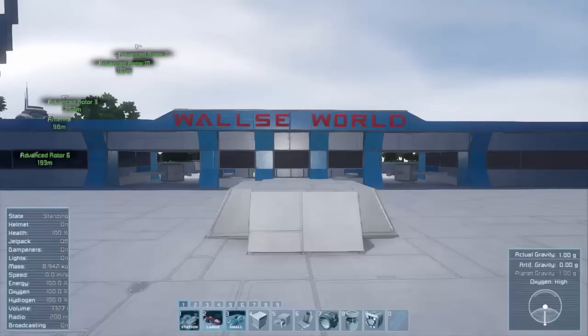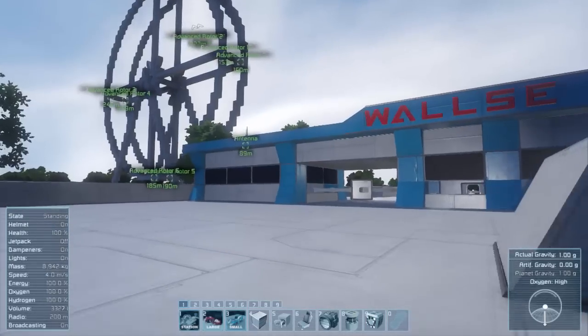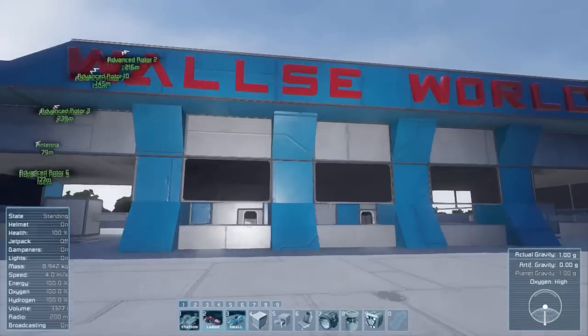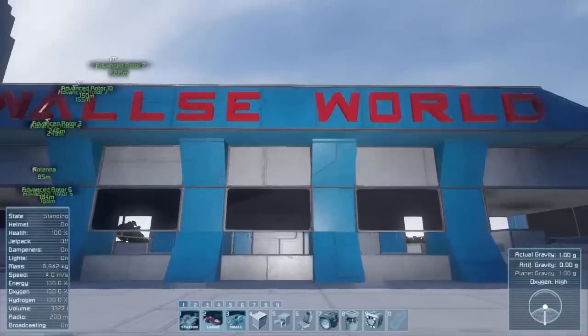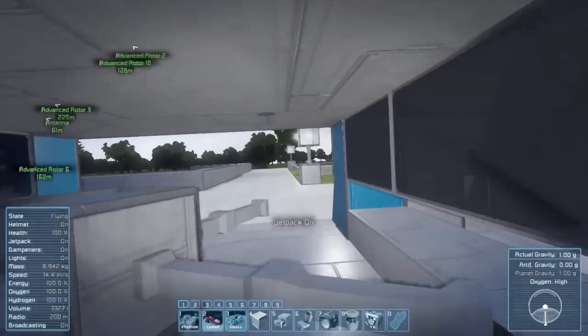Hello everyone, welcome back to Wallsie World Episode 2. This is my creative build in Space Engineers - I'm building a theme park. Last time we showed off the front entrance, which I've painted a little bit now. Wallsie World's blue and gray theme will be our main colors.